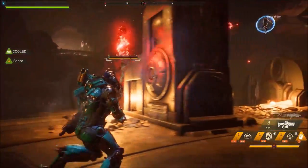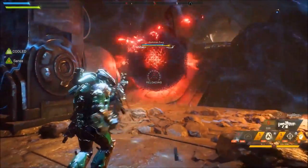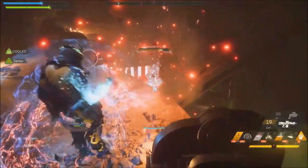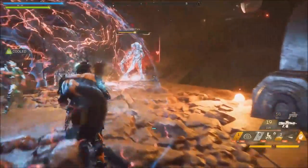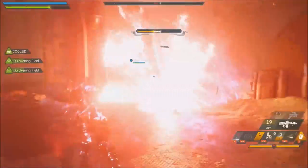Materials for crafting are found in the open world and are meant to aid your build until you land the roll you're looking for. Due to this method of crafting, the ability to re-roll is gone. However, I would like them to bring back re-rolling at some point — at least on Masterwork gear. Legendary you'll keep grinding for the perfect roll, but Masterwork should at least give you the ability to re-roll one inscription.